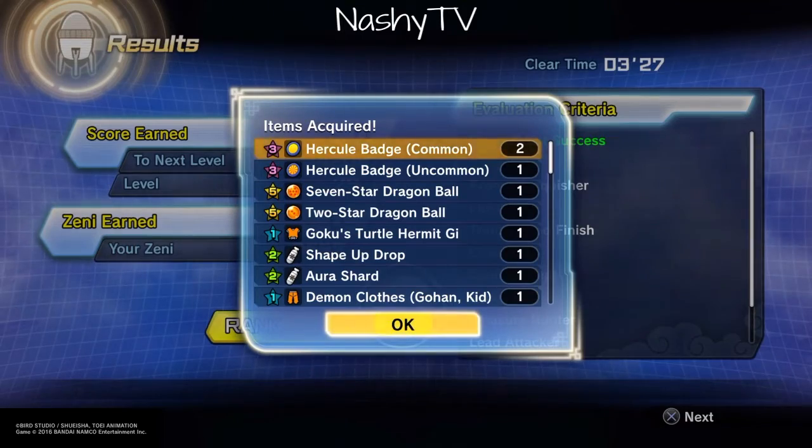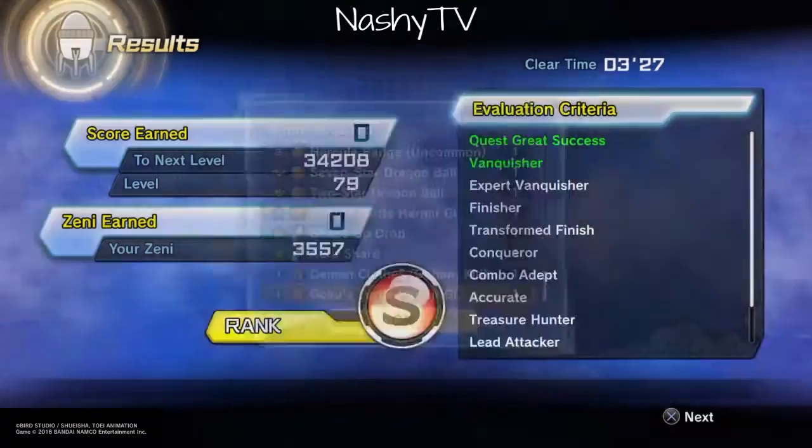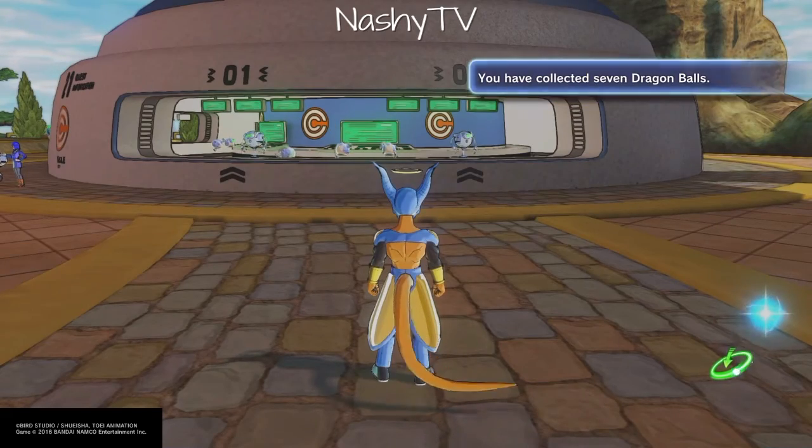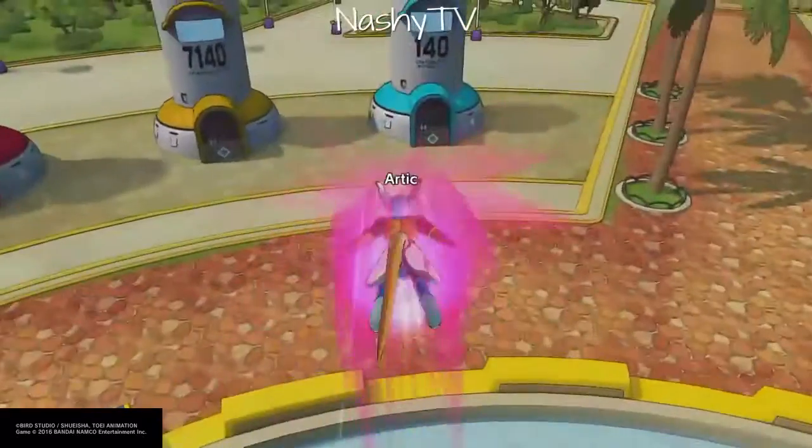And as you can see — two dragon balls. It's pretty simple. Once you get all seven, a notification will come up on the side saying that you've got all seven dragon balls.